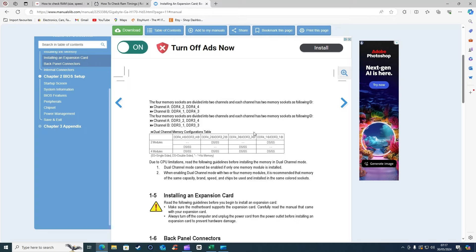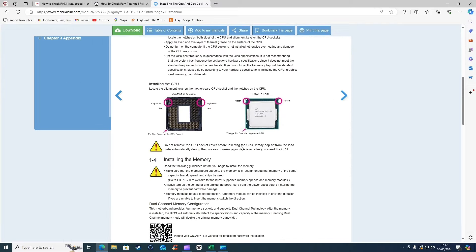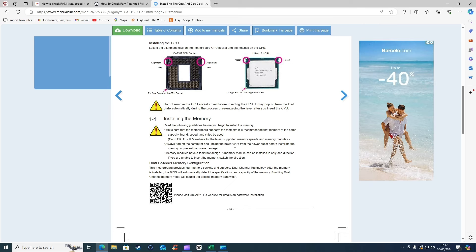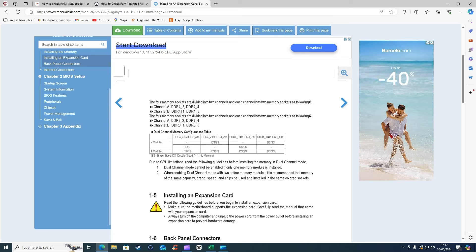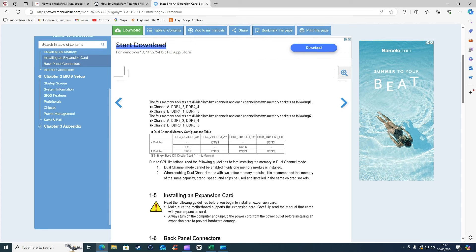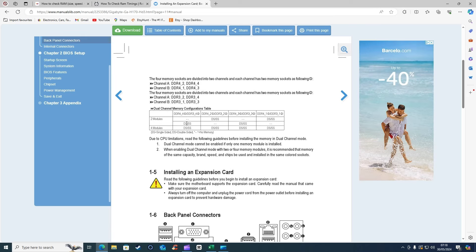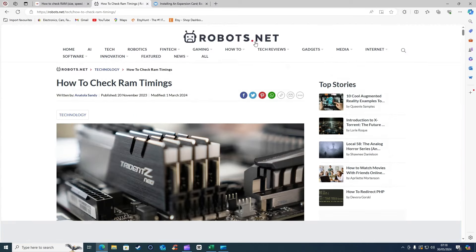I've put the RAM back in, powered up the system and I'm looking at the user manual to understand what kind of RAM I need. The manual says to go to the Gigabyte website for the latest supported memory speeds. It shows dual channel memory configuration - channel A and B you can have DDR4 in slots one and two, then slots four and three. It also mentions single-sided and double-sided modules but doesn't really tell me much about speeds, so I don't know where else in the manual I can find that.